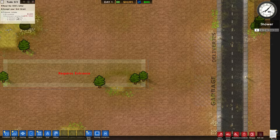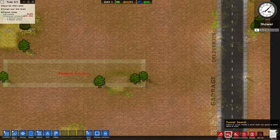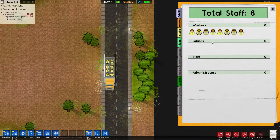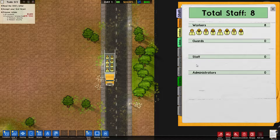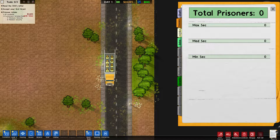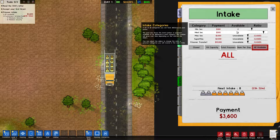You have to meet certain requirements, and I have some prisoners coming in. Down here you can find out everything about your jail — staff, workers, guards, administrators. Right now I've got eight prisoners coming in: six medium security and two minimum security. You can turn intake off or on, change how many come in, or take super max prisoners for way more money per day.